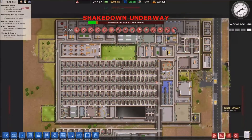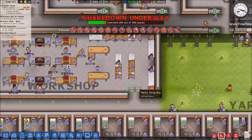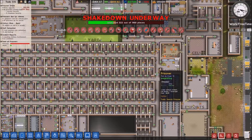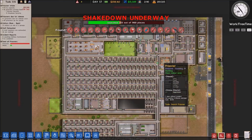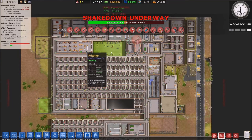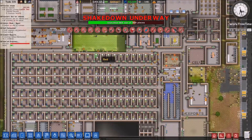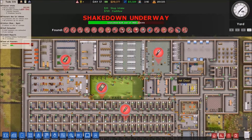Let's search our prison and find all those horrible things that you little gits have been hiding. There's bound to be a tunnel or two. Now it was suggested to me that I put metal detectors on my workshop - I already have metal detectors there. The other thing is having metal detectors in my cell blocks means that to get to their cells they have to pass through a metal detector. The benefit of that is even if they steal a drill or something from the workshop, more than likely they're gonna go to their cell with it, so I'm gonna get them.